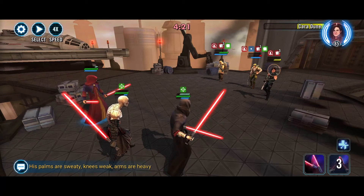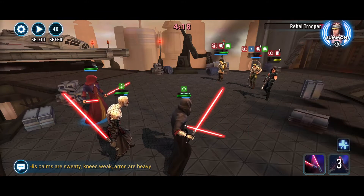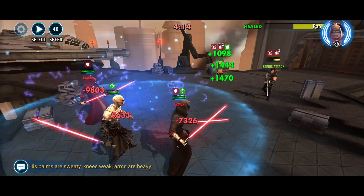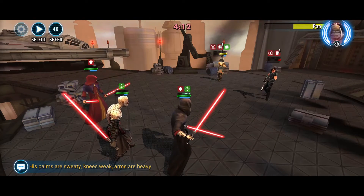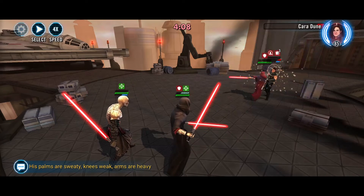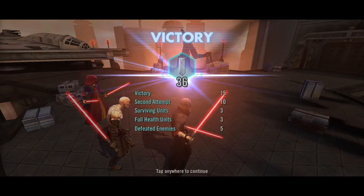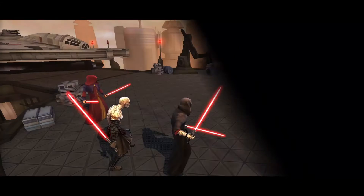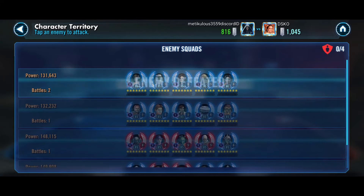Let's just get you out. For my next project, I'm actually doing Nightsister Daka and Zombie, but I want to swing around and do the Sith Triumvirate next. So yeah, that's kind of where we're at there. So 1045 — how many banners are we lower? 1045 minus 964 — 81 banners.